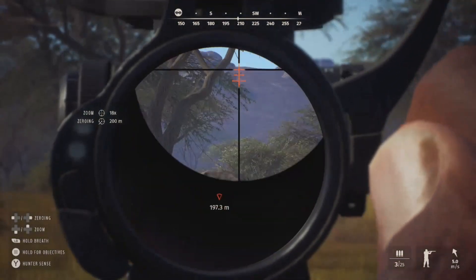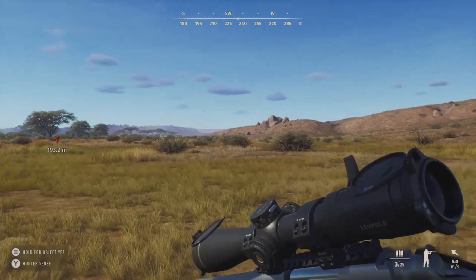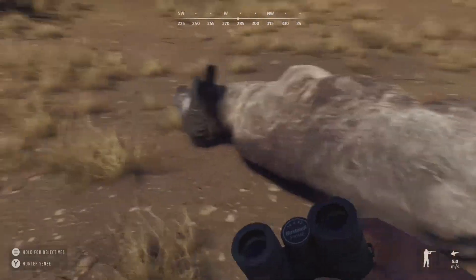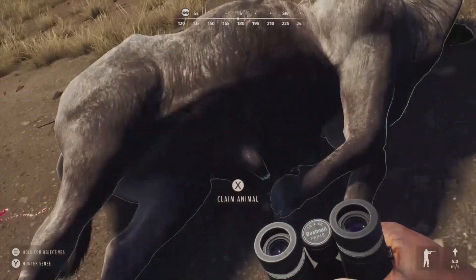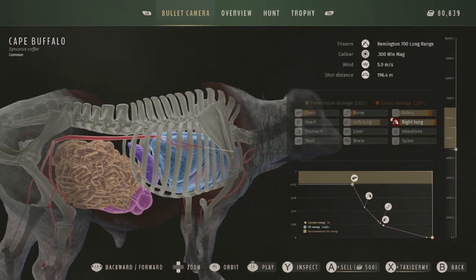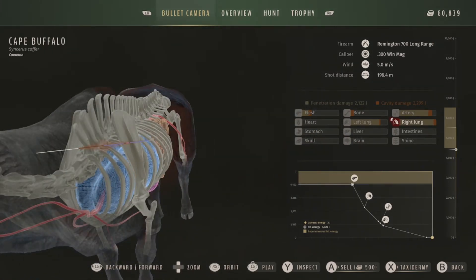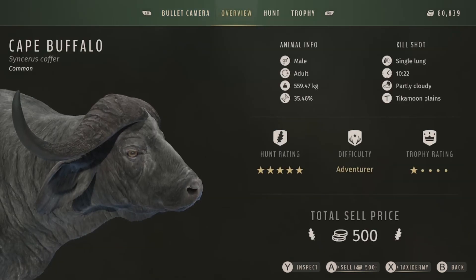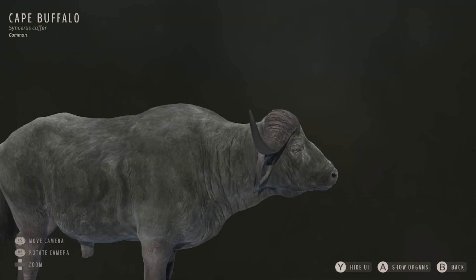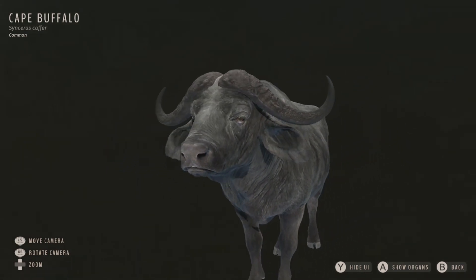Let's take that shot - it definitely looked good. They're going to be fleeing rather than charging. Let's check the blood trail and get after him. It did take this guy a little bit to die, so I'm curious about the shot. We got him in the left lung, the right lung, and also got the artery for quite a bit of damage, plus some cavity damage. A pretty good shot - a little bit high, but a double lung. They're a pretty big animal, so I can understand why it took some time. 35.46 on his genetics, one-star adult, total sale price of 500.